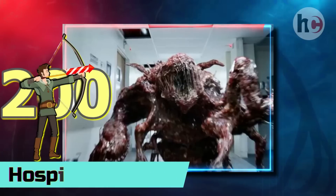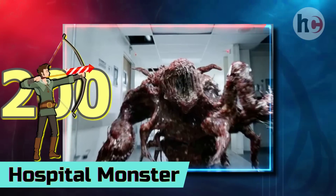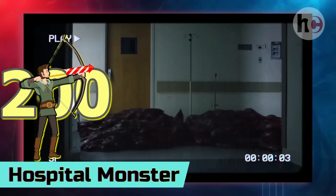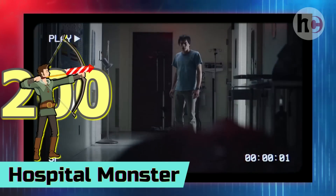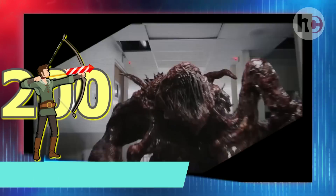It would require 200 firework archers to kill the hospital monster. The 200 archers would surround the hospital monster in a circle. Since the hospital monster is quite slow, it won't get a chance to attack and reach them. They'll keep shooting their arrows continuously till they totally destroy its body.